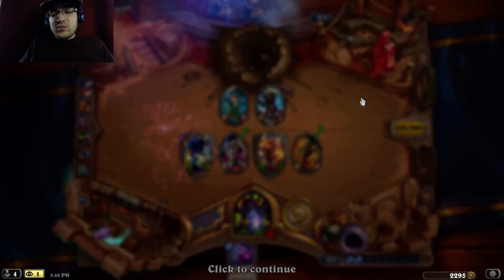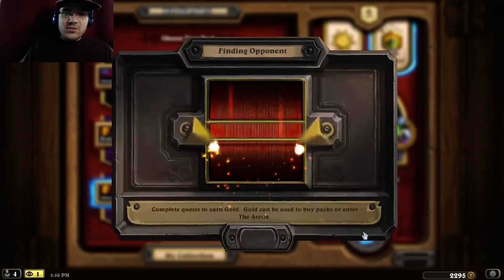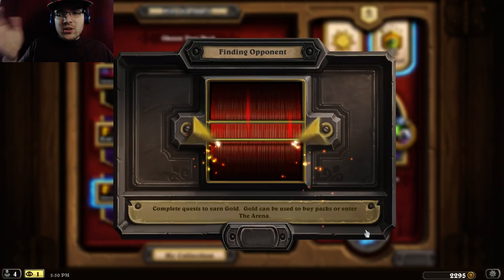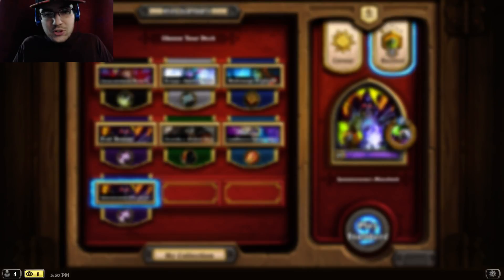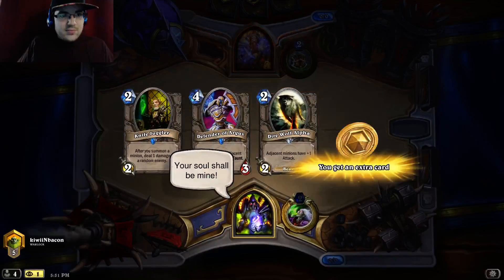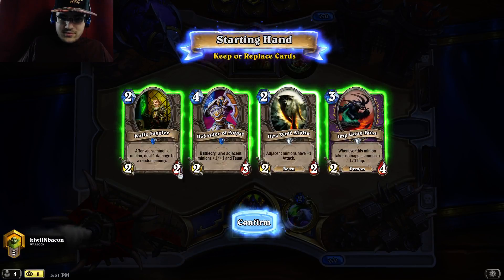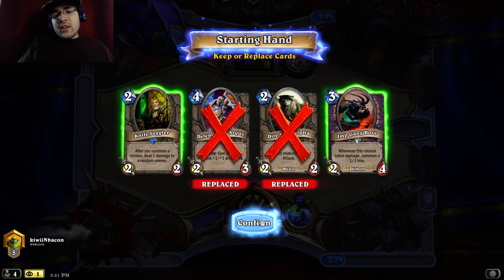It's a pretty good deck to get to legend with — or if you don't make it to legend, most of you can at least make it to rank five using a deck like this. Super easy to climb with because the games are short. It's cheap — for the most part super cheap. Knife Juggler — I do like the Knife Juggler into Imp Gang Boss, or coin out Imp Gang Boss on turn two.